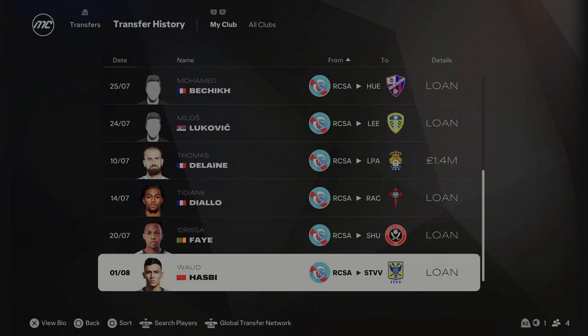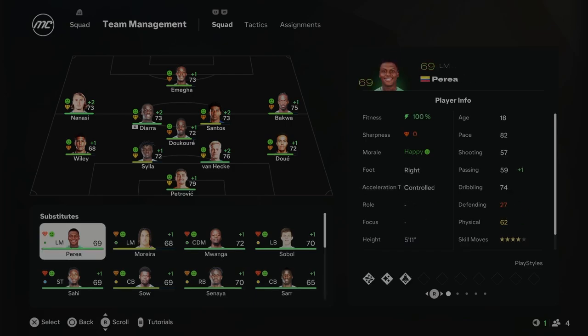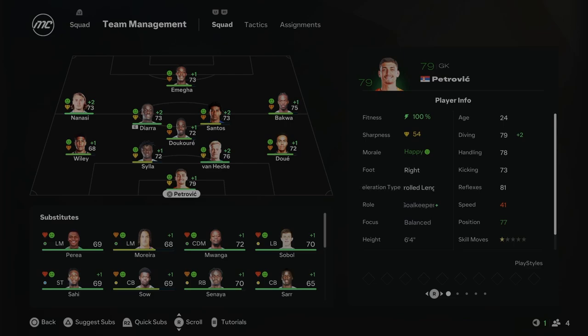That concludes the transfers for Season 1. A lot of the young players that aren't going to feature this season for Strasbourg I've decided to loan out — hopefully they get some game time and come back ready to play. This will be your team for Season 1: Petrovic in goal, Van Heek coming in to play alongside Silla, Wiley at left back, Nanesi at left mid, and André Santos in the middle with Diara and Decore. Omega is going to be leading the line as the only striker. We've got a very young squad, and I'm hoping we can try and challenge for a top half finish.